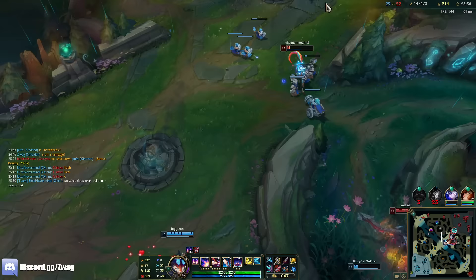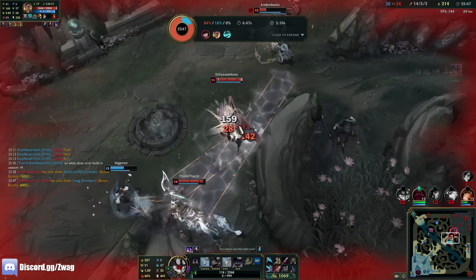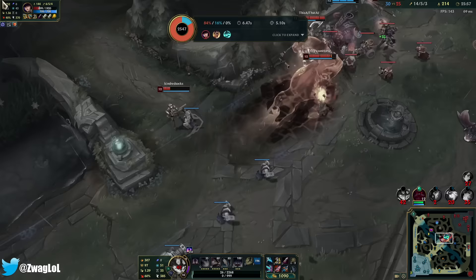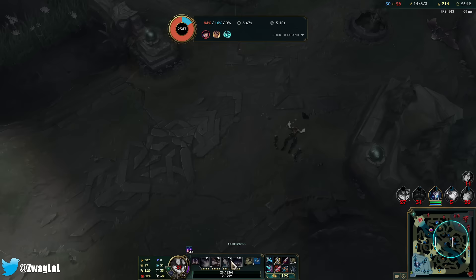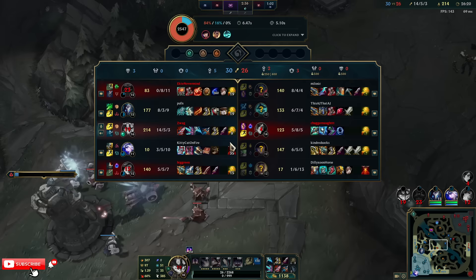252 stacks. I actually just got CC'd for five seconds — just from Hecarim hitting me into a Caitlyn trap. Wow, I actually couldn't move. We might lose Baron off that. That was rough, I might need a QSS.